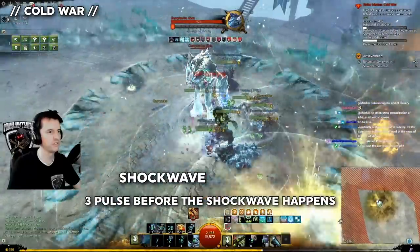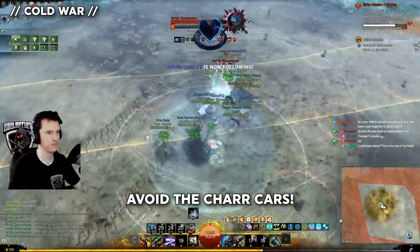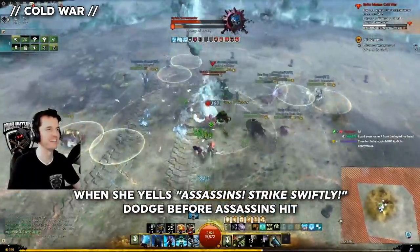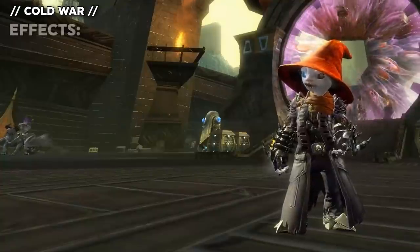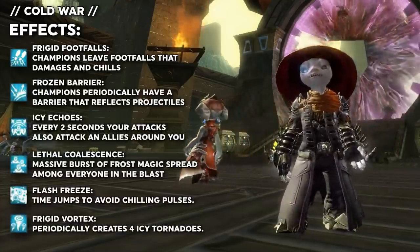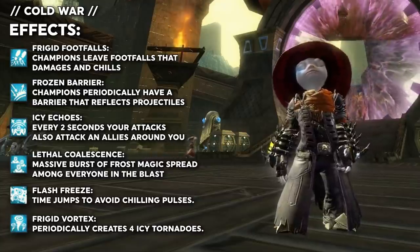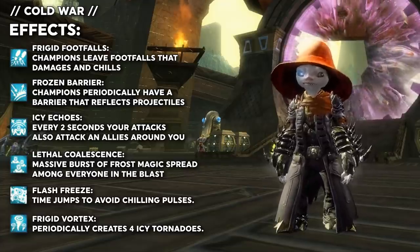Once you can fight the real boss, you will occasionally have cars called in — avoid them. Firewalls, avoid them. Red circles, avoid them. When she says assassin strike, try your hardest to dodge this — it will downstate the average player. Revive if needed. This boss can have different buffs each day. One of them is called Icy Echoes, which basically means you will hit your teammates if you're too close to them. Get in the habit of spreading a few feet apart on this boss. If everyone is having trouble staying alive, you probably have a bunch of DPS stacked up in melee refusing to read tooltips.